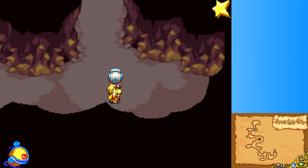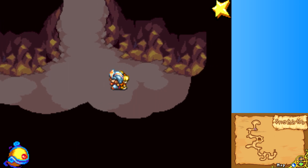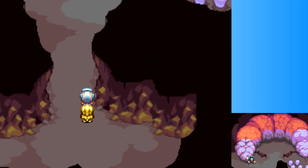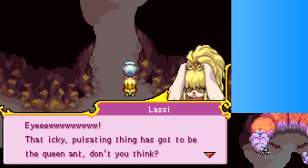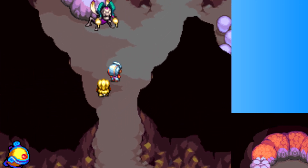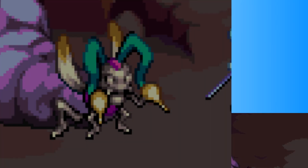Hello everybody, welcome back to Let's Play Magical Star Sign. Sorry about the breaking uploads. Last time we made it here into Spring Mole Hill. I think we're about to be fighting the ant queen shortly. That icky pulsating thing has got to be the queen ant. It looks like Empress Bulblax from Pikmin, and now we're fighting.